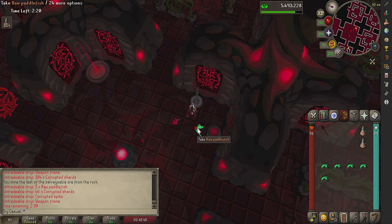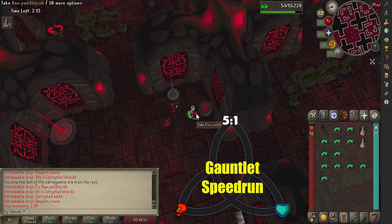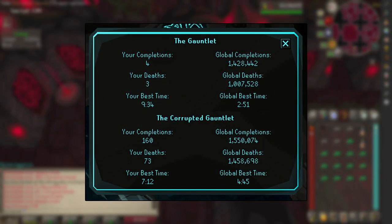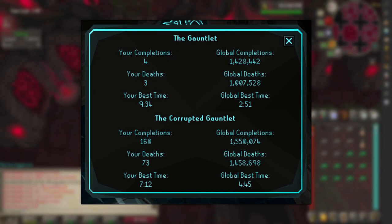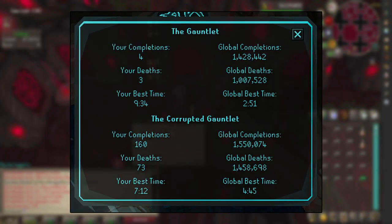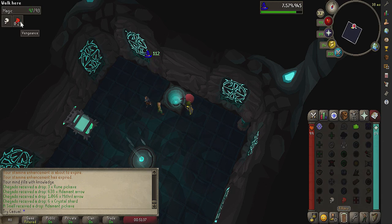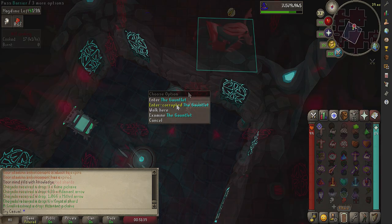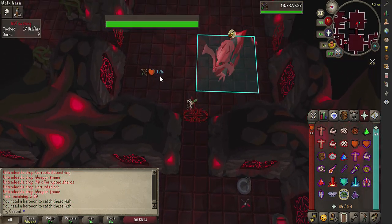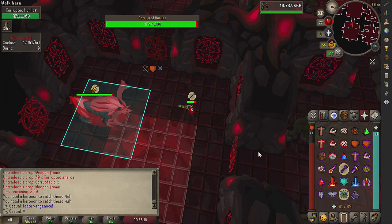We're down to my final advanced tips and tricks for the Corrupted Gauntlet — what I call the holy trinity of gauntlet speedrunning. Ever notice on the leaderboard that the best time to complete the Corrupted Gauntlet is less than 5 minutes? I'm going to talk about a few things that make that possible, starting with the easiest and working our way up. The first one is actually quite easy: use vengeance before you start a run. As long as you're not hit by anything before the Hunlef, you can let the Hunlef hit you without prayer on for his first attack to get a little head start in the fight. Just remember to put your prayer back up after that first hit.